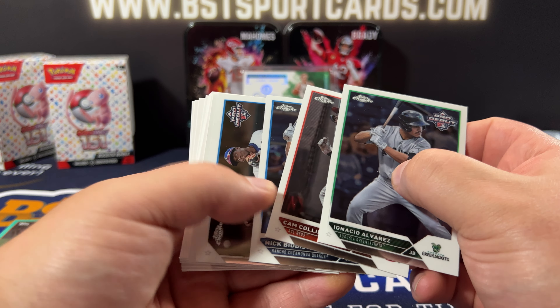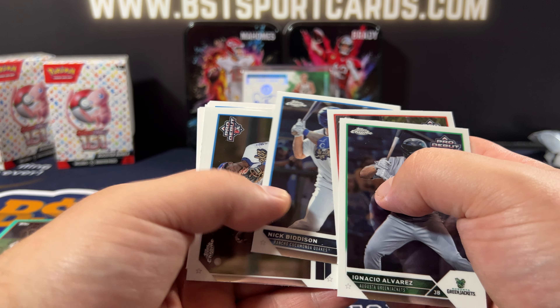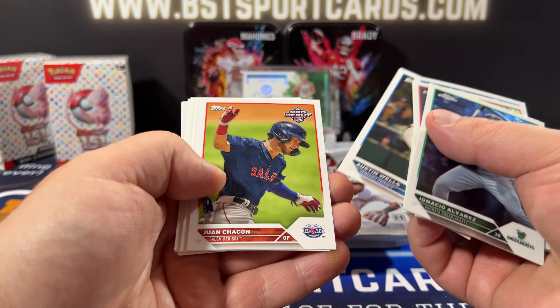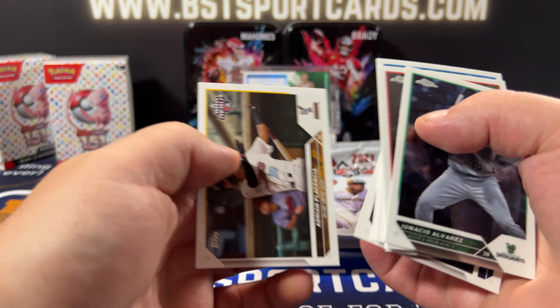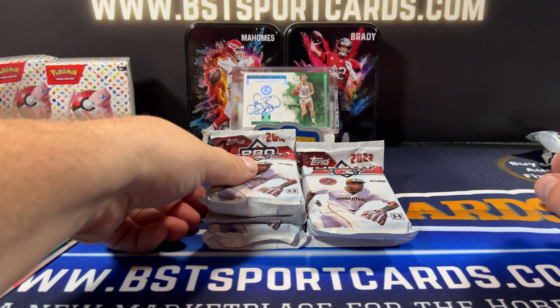You get more Chrome — you get like a section of Chrome. Alvarez, Collier, Binninson, DeCone, Cole Phillips, Wells, Abel, Martinez, Diaz. There you go — pack one. It's a little easier to see where the hits are going to be.